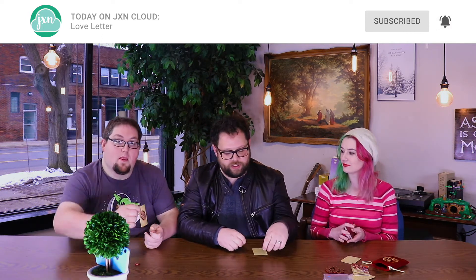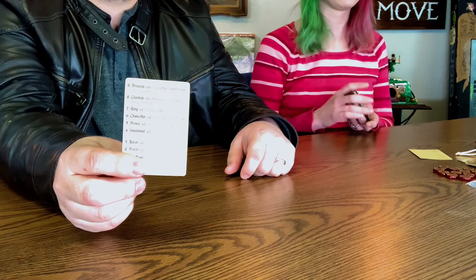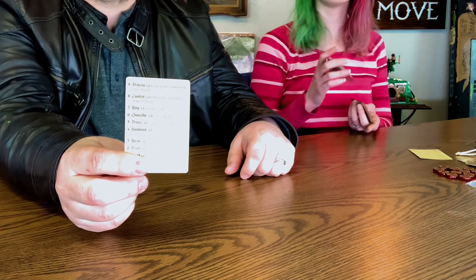Basically how this game works is there's nine different kinds of cards. We have a little explanation card that tells us what all these cards do, but each one does a different thing. You only have one card, and then you'll add a second card to your hand every time you play, and you choose one of those cards to play. Different cards will affect other people's cards and you just play until somebody wins a round. Once you win you get a token. We're playing with three people so the first person to get five tokens wins the game. Let's go ahead and dive in and play a few rounds. We'll try to add subtitles throughout so you can see what our card did to other people.